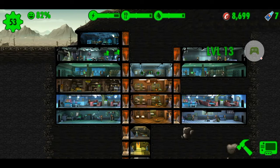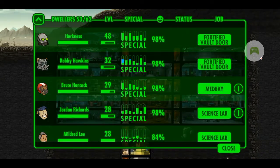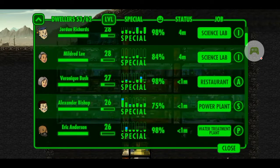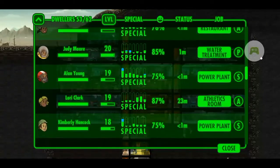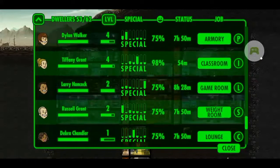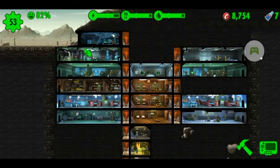You can see the production against consumption per minute of my vault is high. For the time being, I wanted to maintain the stats — no more additional dwellers, no more additional rooms, and upgrade only if needed. Right now my vault has 53 dwellers and I think it's enough to fill out the production rooms and produce sufficient resources to maintain the vault.